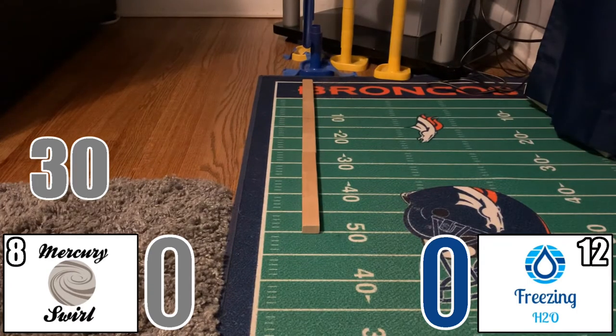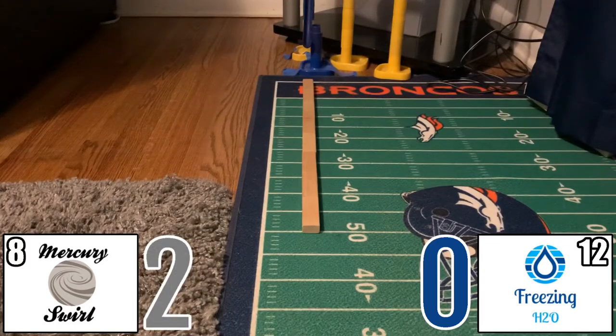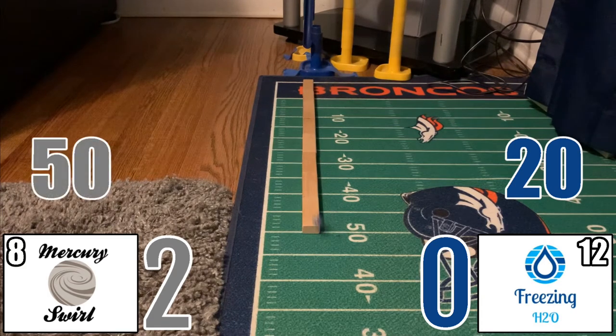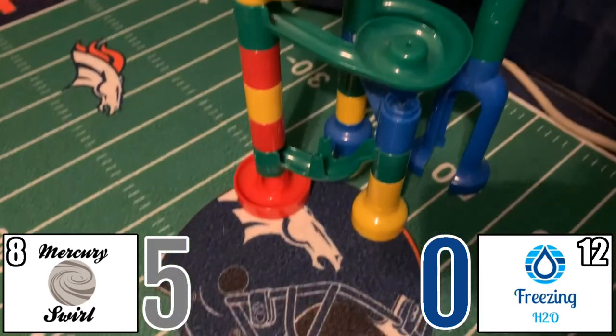Not a bad start for Mercury Swirl — a warm-up attempt. Freezing H2O goes up for his first try and will only get to 10, so two points for Mercury Swirl to start this one — 2-0. On the second try, Freezing H2O gets to the 20. Mercury Swirl responds with a full 50, earning three more points, jumping him to a 5-0 lead.